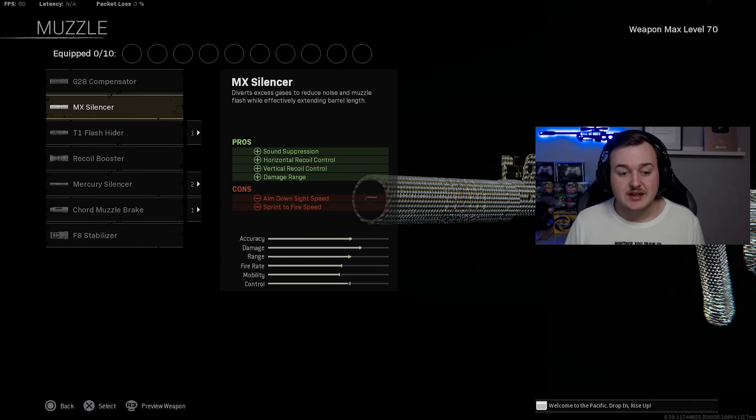For the muzzle, we're going to be using the MX Silencer for sound suppression, horizontal and vertical recoil control, and damage at range. The bullets are stronger at longer distance, the weapon is easier to control, and we have sound suppression which helps us stay quiet and off the radar.